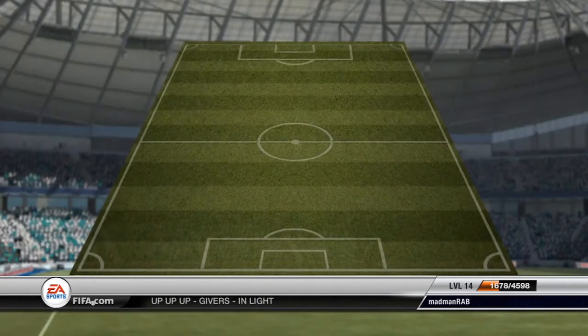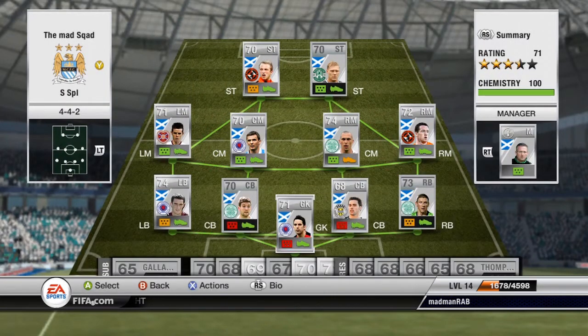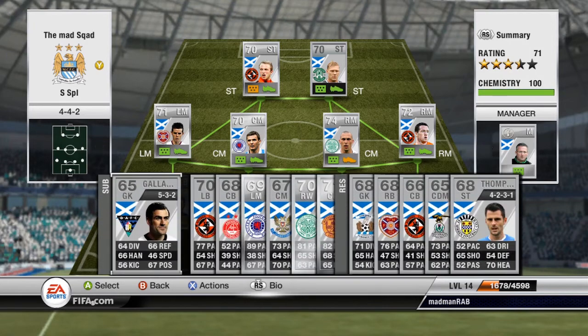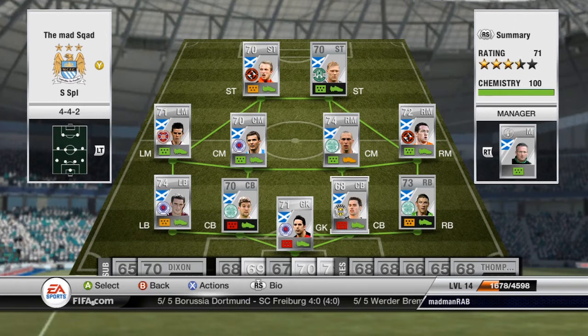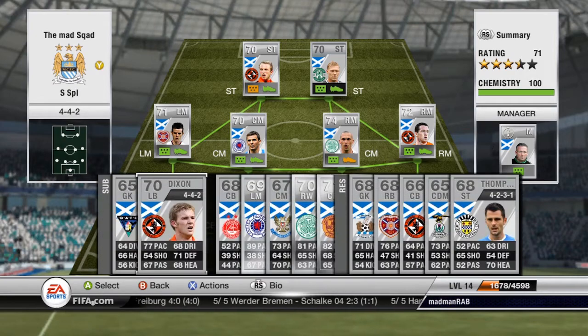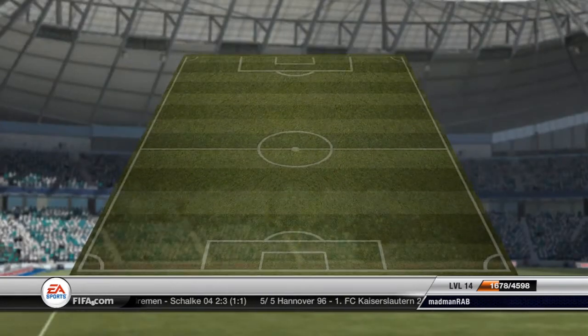Moving on to my silver team - I'm Scottish as you can tell so I made a silver SPL team. I was going to make a Rangers team but all the players left when we went into Division 3, so I thought I would just keep the guys that stayed and do an SPL team. You've got Alexander, Wallace, and McCulloch so it's actually a pretty good team. I wanted everyone to be at least 70 rated but unfortunately I couldn't - Webster from Hearts was like 35 grand just to get a 71 rated guy, not worth it.